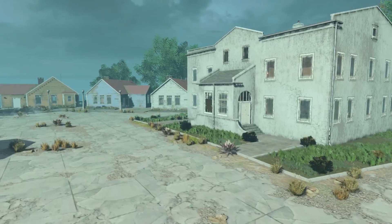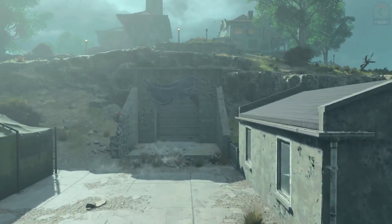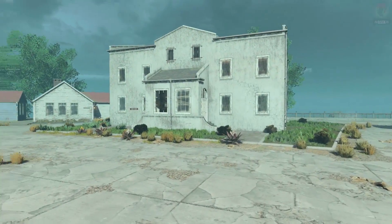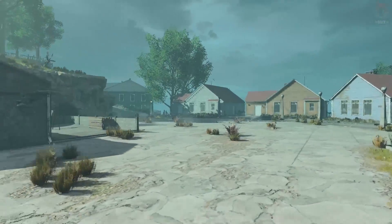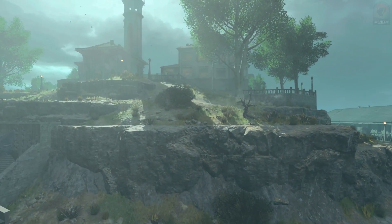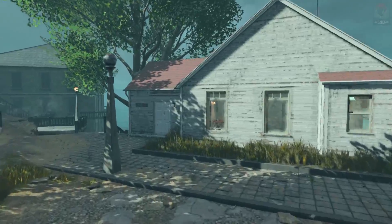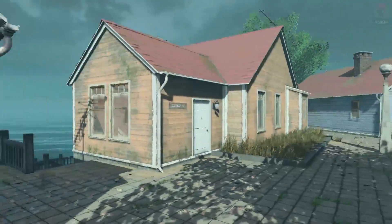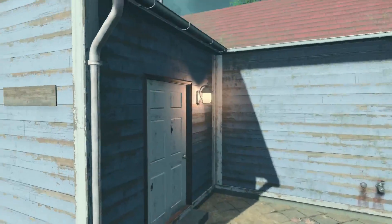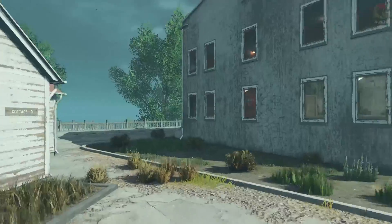We're heading towards the warden's house section, which is super cool. There's lots of stuff that's shut — I wonder if we can open it. This leads on to the warden's house just above here, and the lighthouse which we'll look at in a moment. This is the parade ground's main area — Cottage A, Cottage B, Cottage C, Cottage D, all surrounding the guest house.